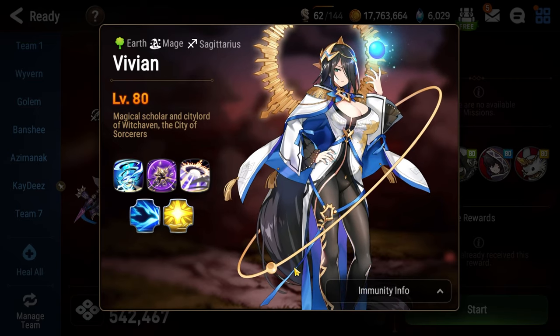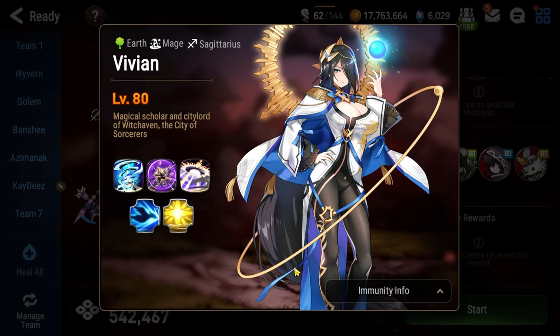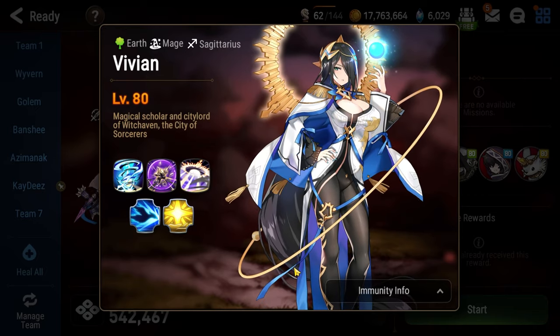So to win it's pretty simple: just make sure that Vivian can never have buffs, and try as hard as possible to never use non-attack skill characters.